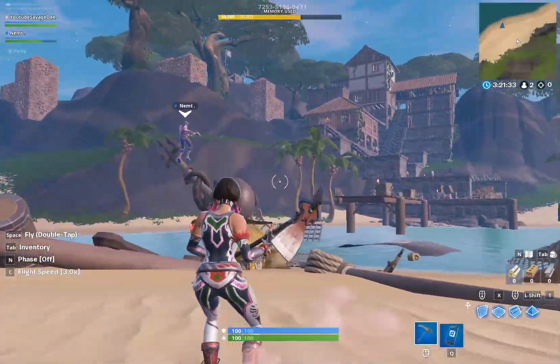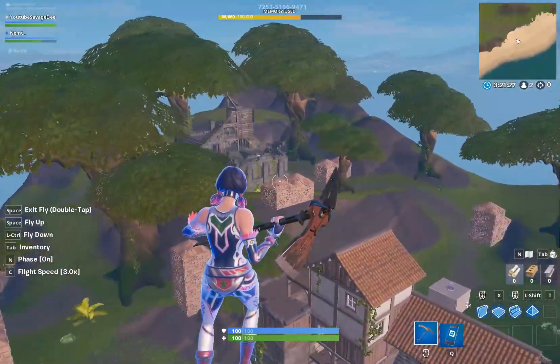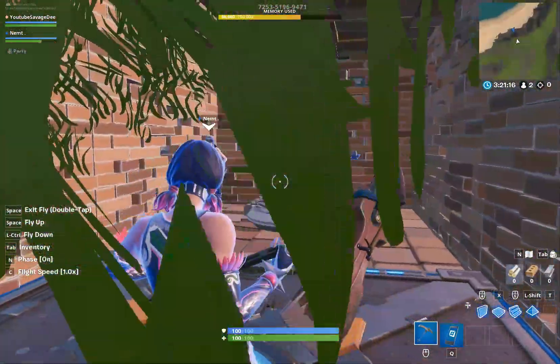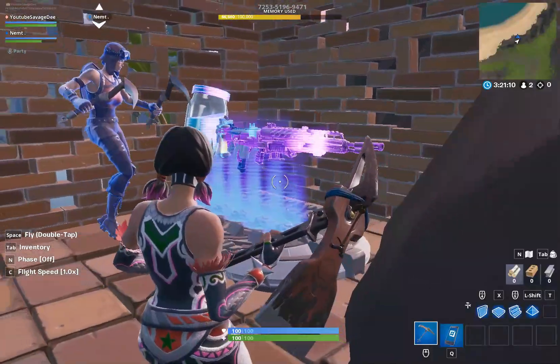So basically this is the map. There are 16 different spawn places — one box to every player. Inside every box there are randomized weapons on every single box. So you will get a random weapon loadout every time.